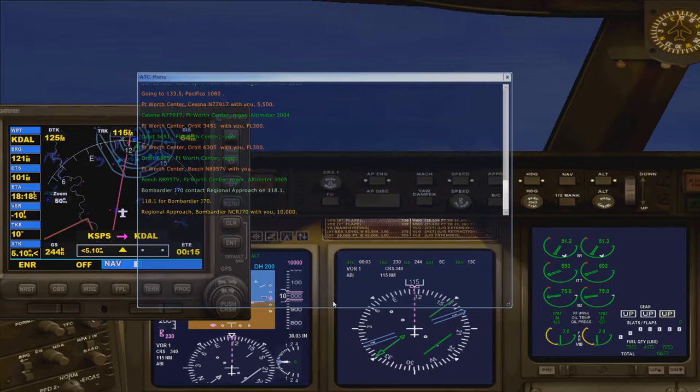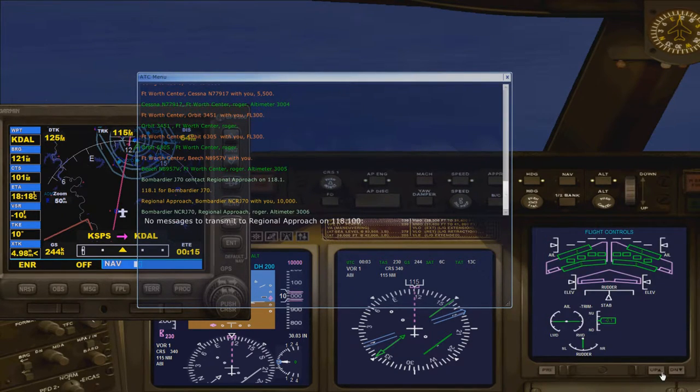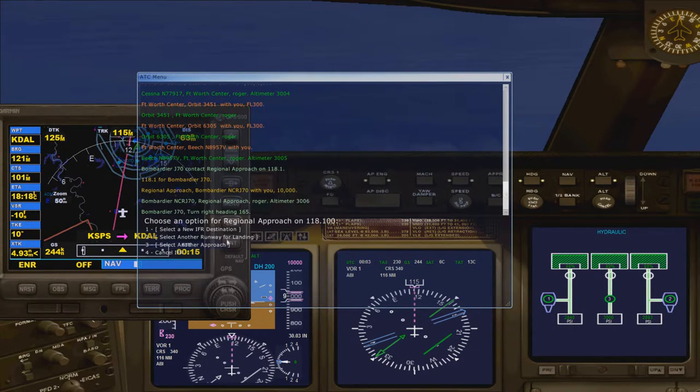Contact regional approach. We're good on everything — good on fuel because we have a full tank, good on light controls, good on hydraulics. 1-6-5, fine.